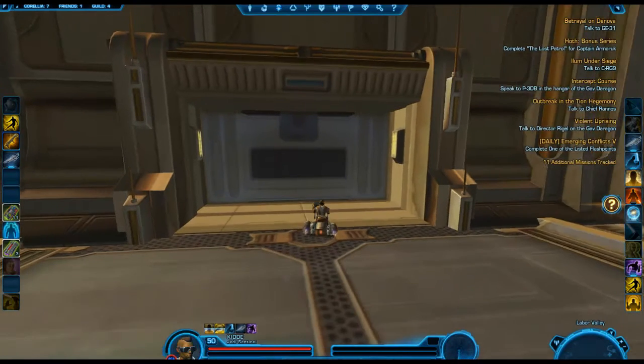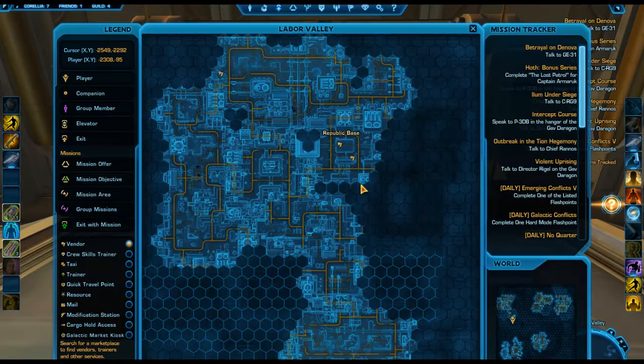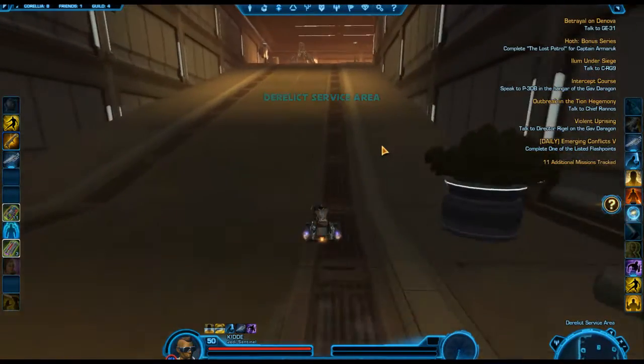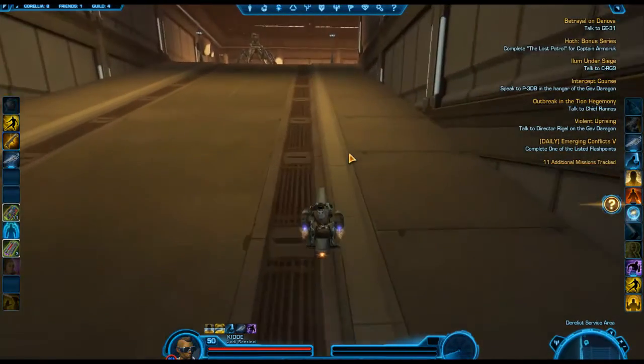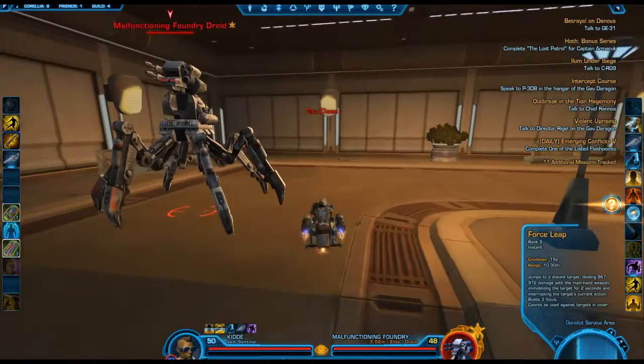Then get on the main path again and go straight down through here all the way to the end. You're going to see a holographic door, and you can walk right through it. The starting coords are negative 2308 and negative 95. This one's simple — just walk right through it. There will be a couple of droids in here that you can pass or fight.